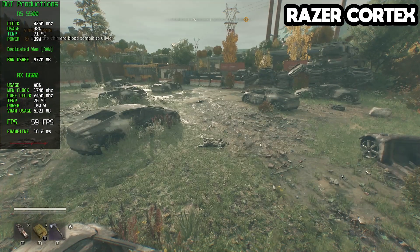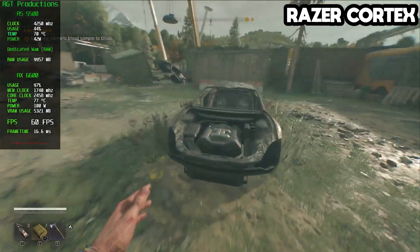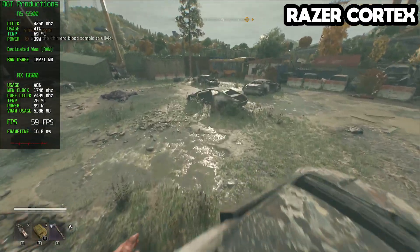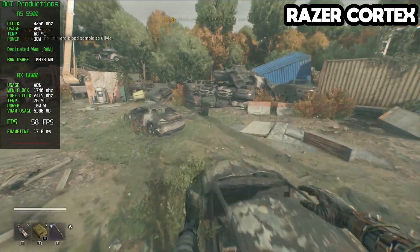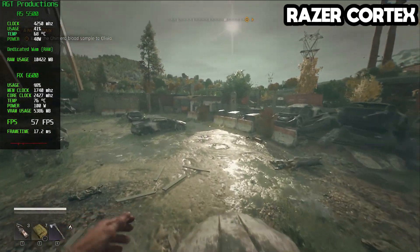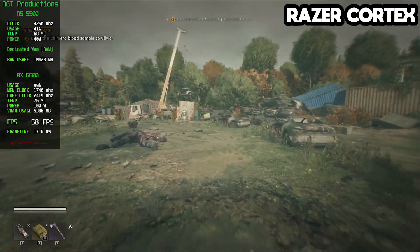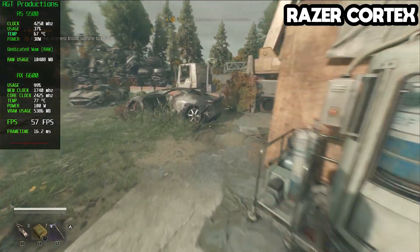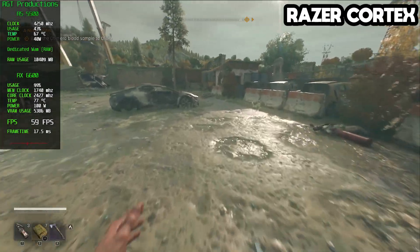We're back in the game and still at 60 FPS, and I can't say that the frame graph looks noticeably smoother. I want to say it might be making a difference to the frame time, so maybe this is good. Of course the FPS isn't better, so unless you're using this only to make your game smoother, you probably shouldn't use this. So far Razer Cortex doesn't seem to make an FPS difference.